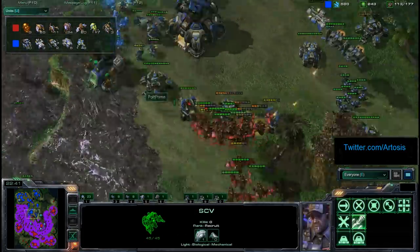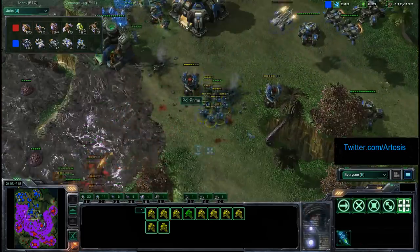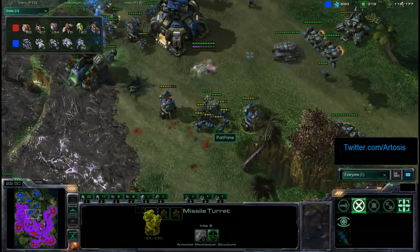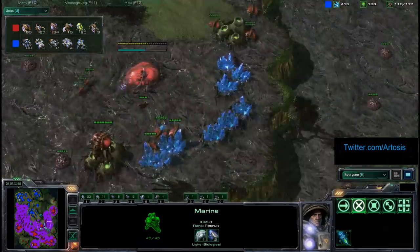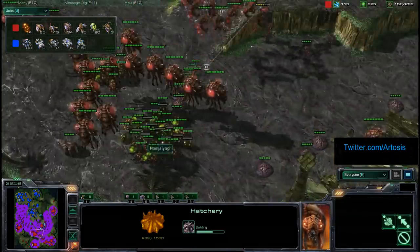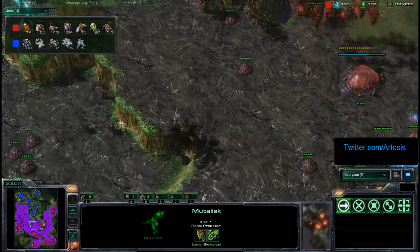What is Polt Prime's actual plan here? It's hard to say. Ret's just going to take out some Missile Turrets, take out some Siege Tanks — mostly just going for the Siege Tanks so his Banelings can come in and clean up Marines. Marines are the only defense that Polt Prime has against the Mutalisks, so it is very, very important for Ret to take those out.